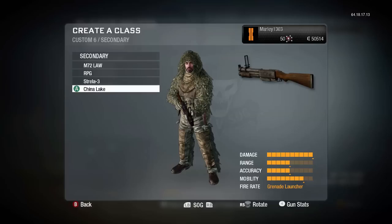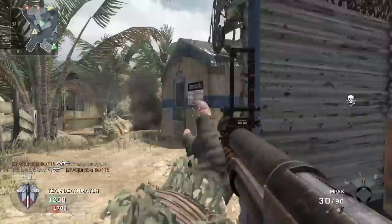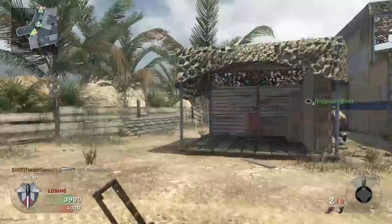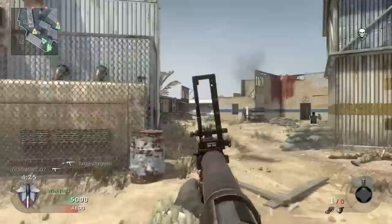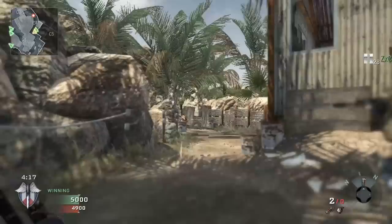Moving on to Black Ops, at rank 48 we are bestowed — well, we still need to buy it for 2000 COD points — the China Lake Grenade Launcher. It's a pump action noob tube, which sounds cool in concept. However, Treyarch had severely nerfed noob tubes compared to MW2, and the China Lake suffered for it. You need to land your shot within three meters of someone to kill them. You can't shoot from the hip either — you have to agonizingly aim down the sights, by which point you're probably already dead. And if you're not, by the time you pump your second shot, global warming will have evaporated China Lake. It only comes with two shots without Scavenger, which is probably for the best.